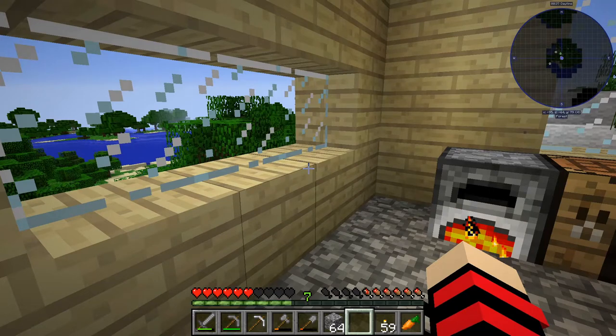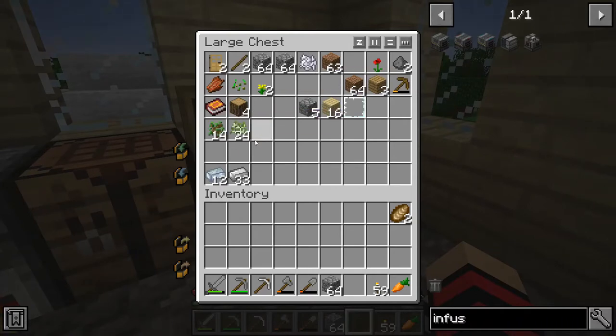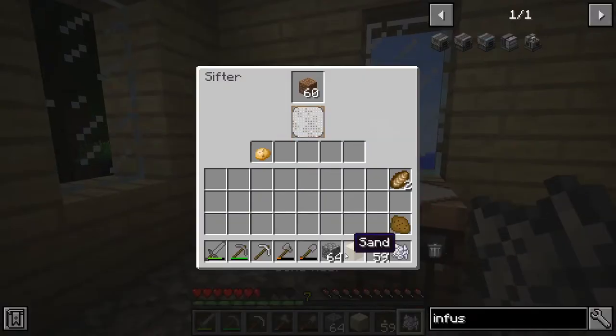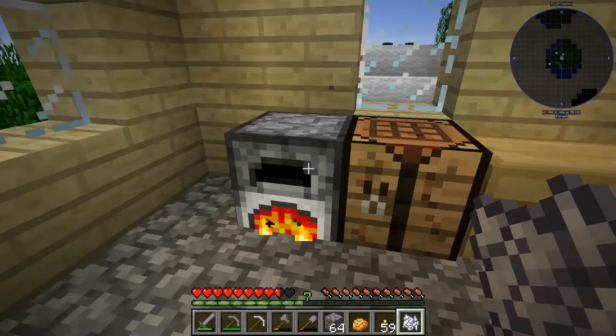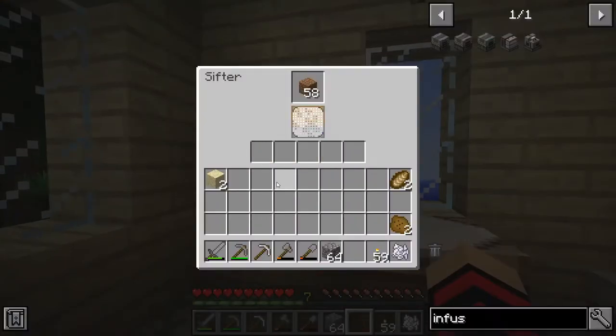Wind turbines that you can get in Mekanism are pretty good for a starter, but I found that biofuel is even better. I'm surrounded by trees and I've got saplings in the chest to crush up, so I can use them and have plenty of energy. I think there's a way to store the energy that it creates. Mekanism is a brilliant mod. I think I can store energy somewhere so I have a big backup.